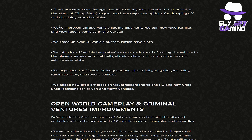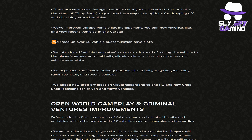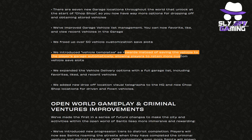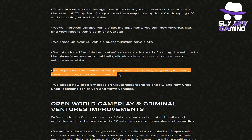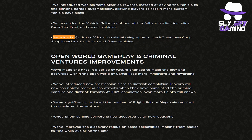They have also improved garage vehicle list management, allowing players to favorite, like, and view recent vehicles in the garage. They've freed up over 50 vehicle customization save slots by introducing vehicle templates. The templates will act as rewards instead of saving the vehicle to the player's garage automatically, allowing players to retain more custom vehicle save slots. They expanded the vehicle delivery options with a full garage list including favorites, liked, and recent vehicles. They've also added new drop-off location visual telegraphs to the HQ and new Chop Shop locations for driven and flown vehicles.